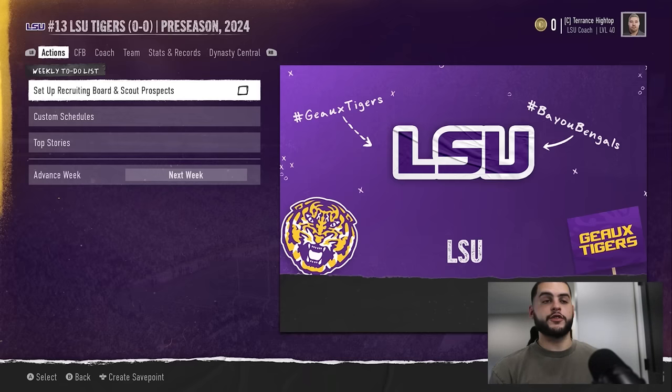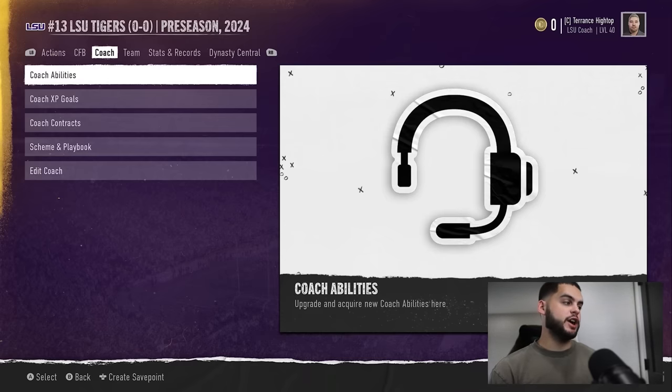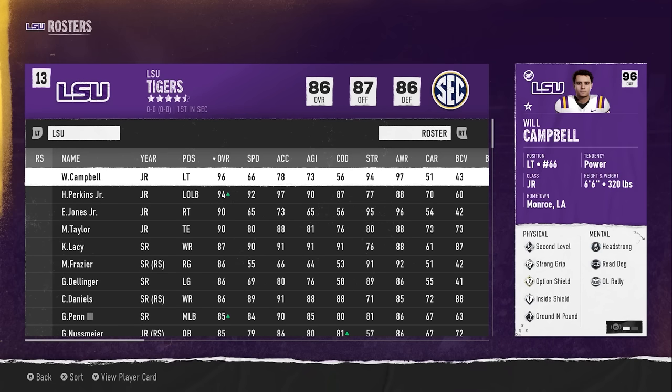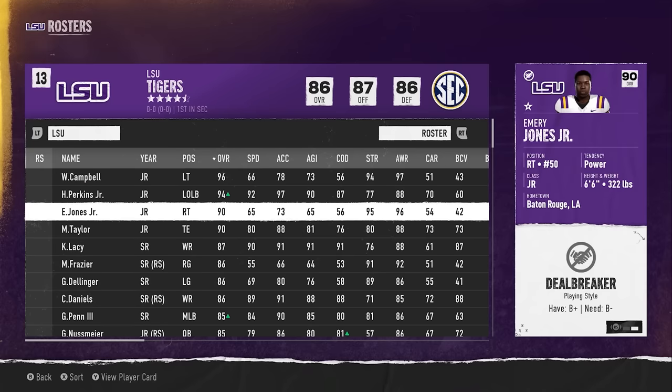The first thing you want to be looking at in CFB25 right off the rip is check your team's deal breakers. Checking your team's deal breakers is simple — go to your roster and hit the right stick left or right. You can see the deal breaker right here; for instance, Will Campbell has playing time A-minus, needs to be A-minus. This won't be a hard one to hit, but it's important to check.